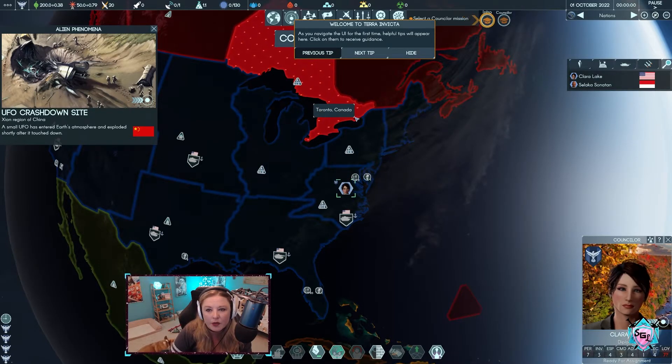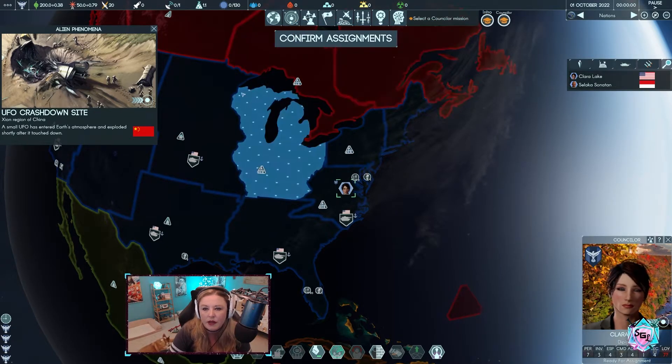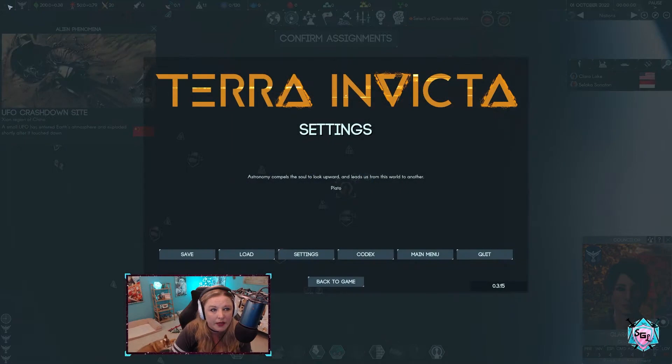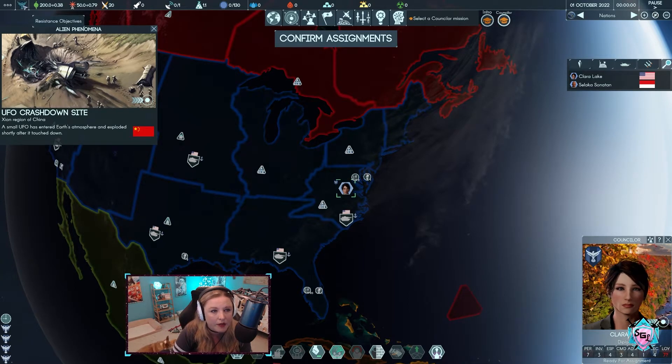Welcome as you navigate the UI for the first time — helpful tips will appear here. Click them to receive tip guidance. So, top left-hand corner — I had to turn the volume down because their talking was so loud. This represents where you go to touch settings. Let me look at what all these symbols mean.